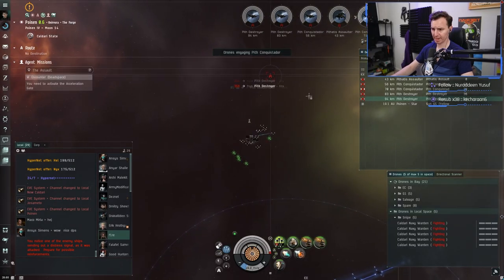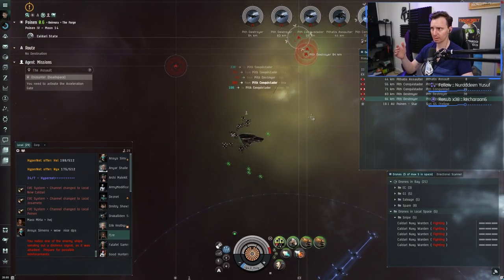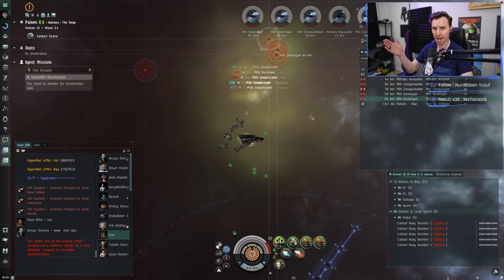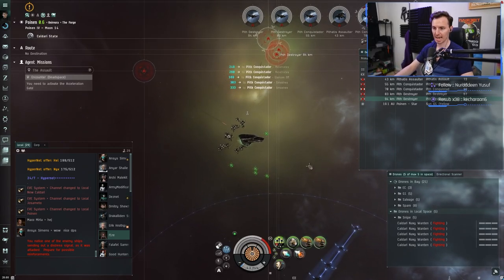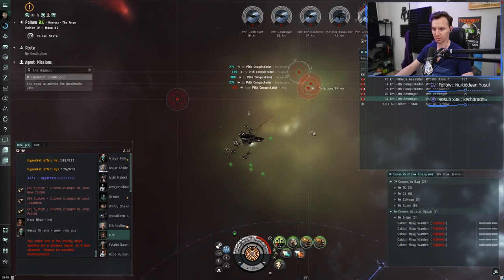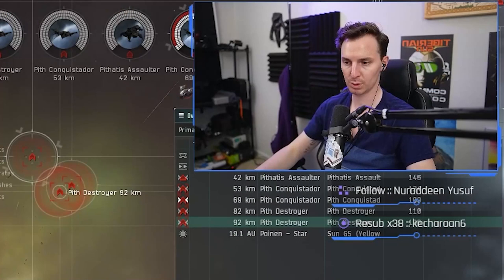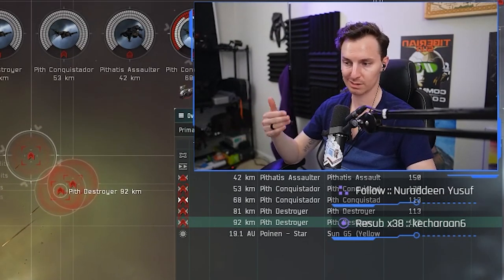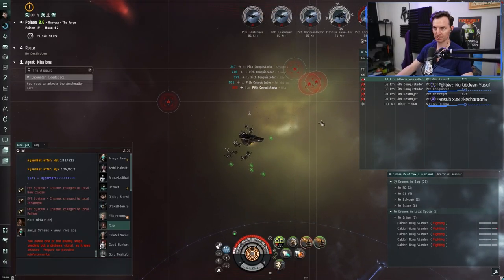We're back with a full cap and ready to take revenge on those battleships. We went back to our home base to repair and regenerate cap — quick trip. We've got our sentry drones ready. The battleships were the real problem: when those extra battleships came in with missiles they could hit us at maximum range. Turning off the sensor booster and tracking links since targets are now closer — remember without the script they give both tracking and optimal range bonuses, and at closer range you don't need them.